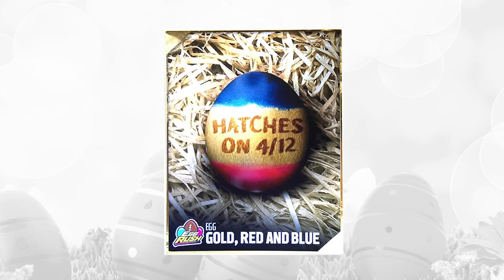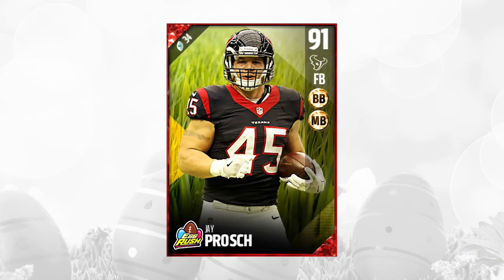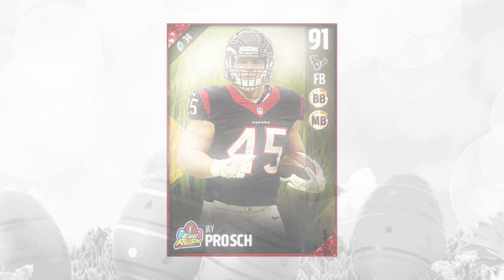Up next, we had the gold, red, and blue egg. This one was a gold egg, so not extremely rare, but still had a little bit of rarity to it. What was inside was a Jay Prosh 91 overall fullback card — not really anything amazing, but definitely a usable fullback. This card's going for about 8,900 the last time I looked on the auction house. Not a big value, but at least it's usable for a lot of teams right now. And even if you don't use it, hey, what's wrong with getting 9,000 coins?